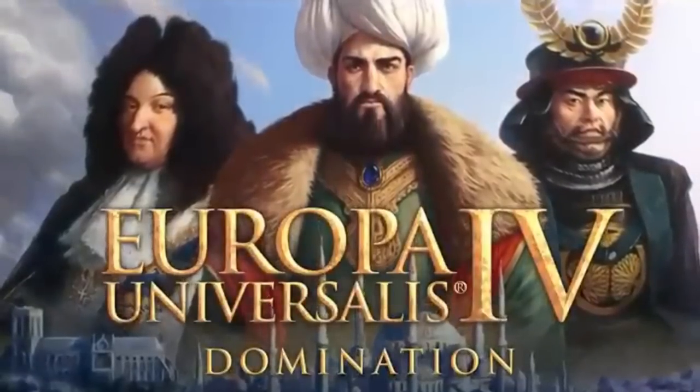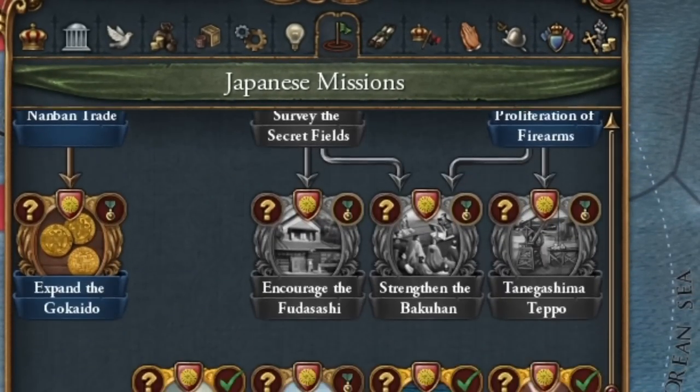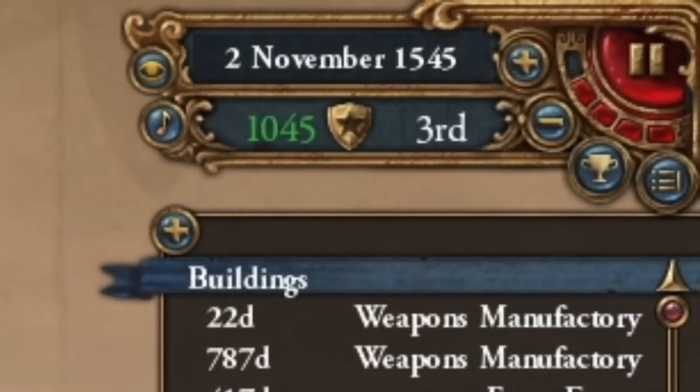In today's episode of Europa Universalis 4, you'll see how this one-province Oda, thanks to the new Japanese Quest Tree which is really big, becomes Emperor of China. And I mean it will truly become the Emperor of all China — and that in over 100 years.